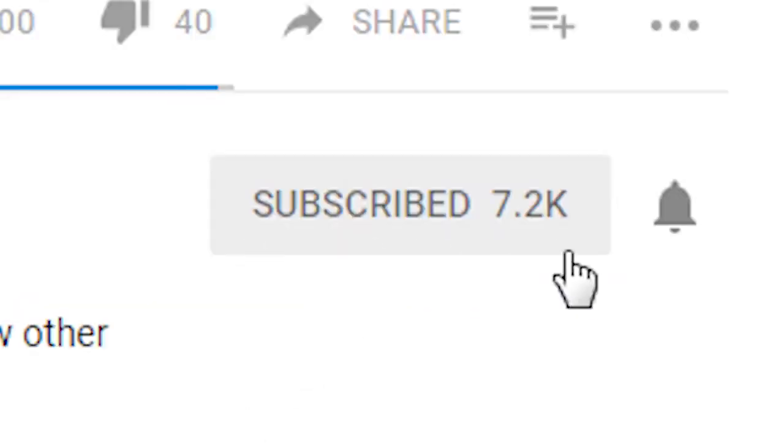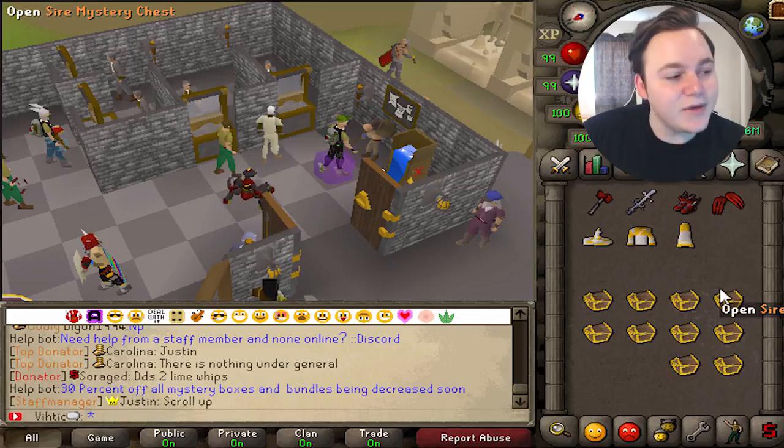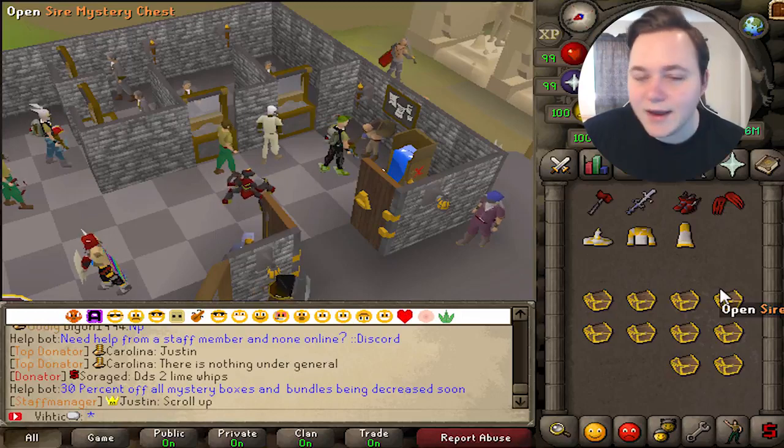Now although you're already subscribed, if you go down there and click the bell to turn on post notifications, it'll notify you the second I upload a video and you can get on here and get the first comment and get some items. And help my channel, which is what I know you guys really want.